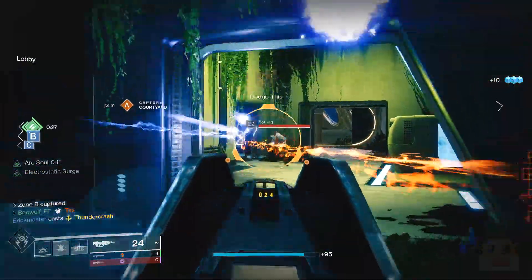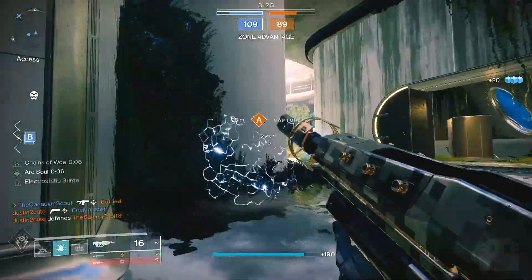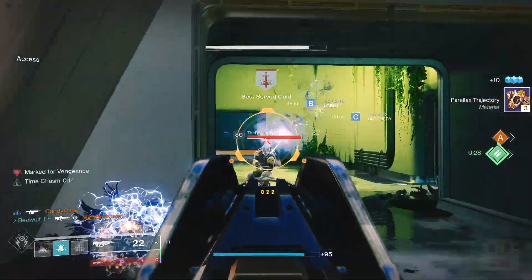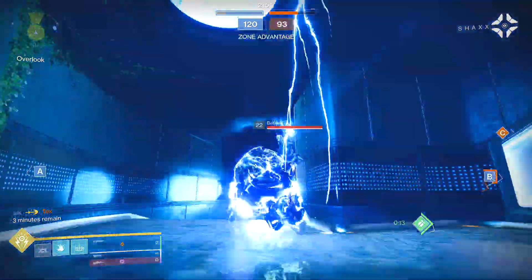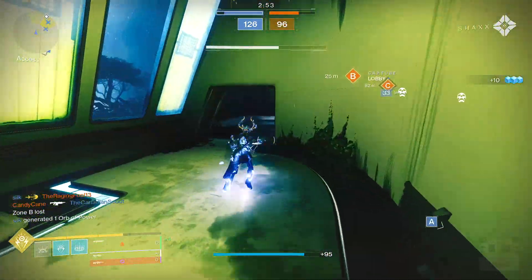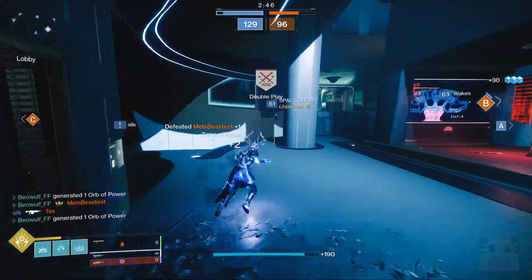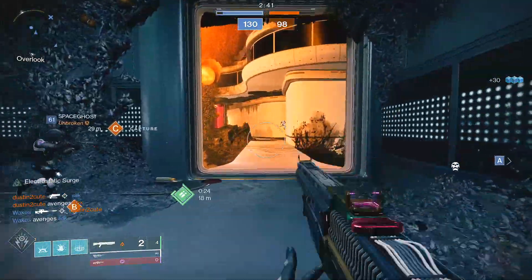When it comes to counters, the most common counter to this build is going to be using abilities to deny your rift. Something like Mascobarcs or Shatterdiving Hunters are going to be your worst enemies, as they can simply blink in and shut you down whenever you try to place a rift. Another big counter is Risk Runner, which has gained a lot of popularity countering this build specifically — the arc buddy on your shoulder will proc the arc conductor perk on the Risk Runner and turn the gun into a laser beam while simultaneously making the guardian much tankier. That's why we don't use First In, Last Out or Sudden Death shotguns because they're both Arc, and Interference 6 is also probably a bad idea.